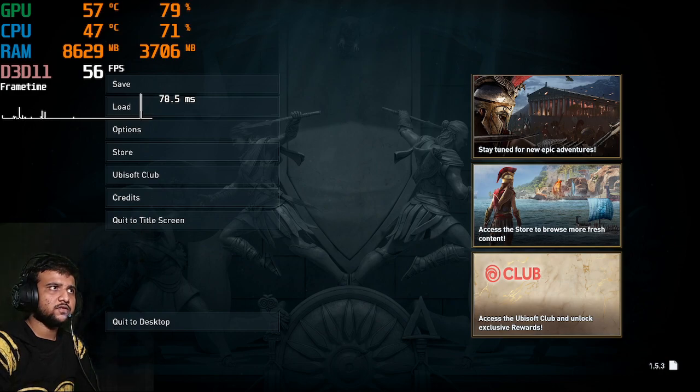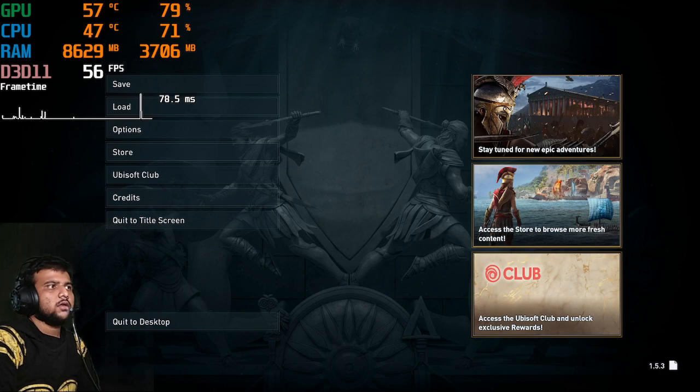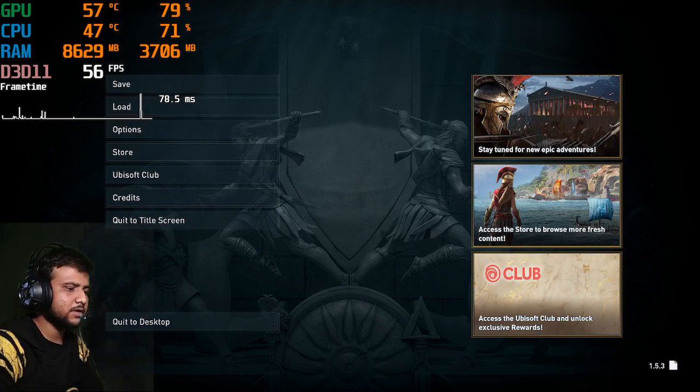If you don't know what Assassin's Creed Odyssey is, it's a 2018 released game — a role-playing video game by Ubisoft. It's a stealth game, or you can say it's a third-person video game. I really like the Assassin's Creed games, especially Assassin's Creed Brotherhood.